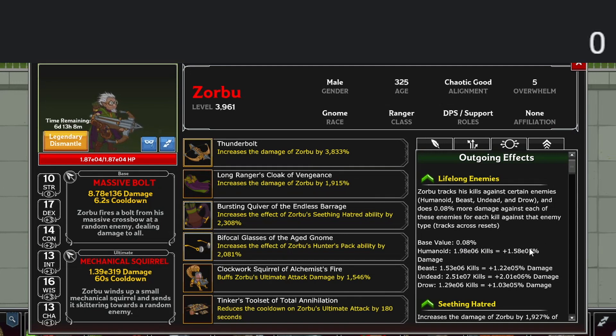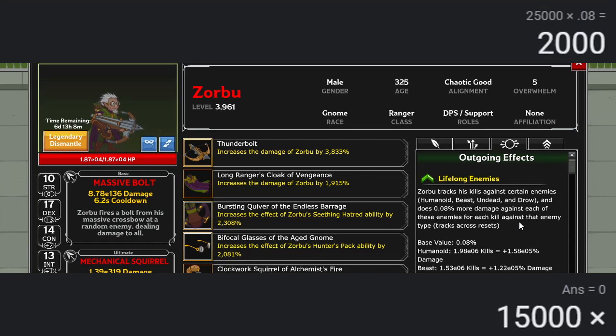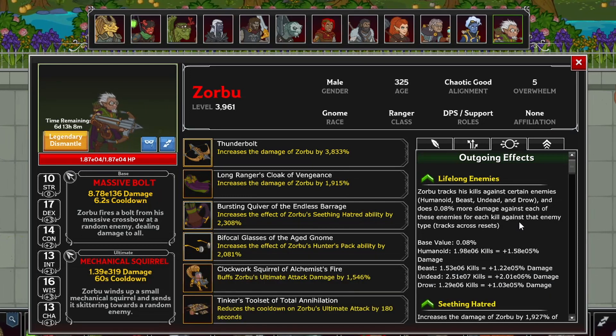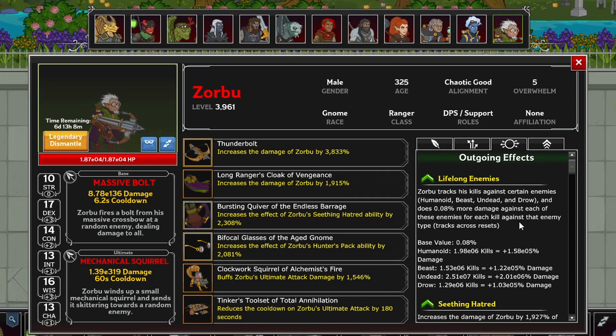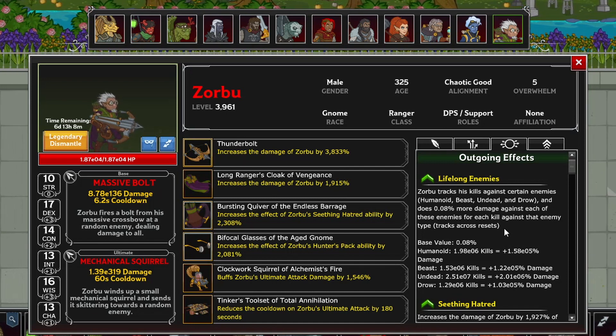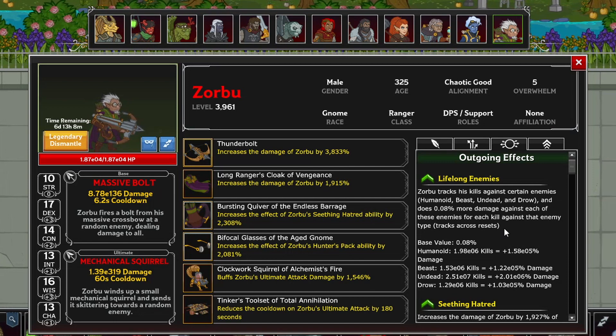So if you have 25,000 kills against humanoids and 15,000 against beasts, he will deal 2,000% more damage to humanoids and 1,200% more damage to beasts. Everything else in his kit is affected by his kills farmed for Lifelong Enemies, so it is VERY important to grind them up.